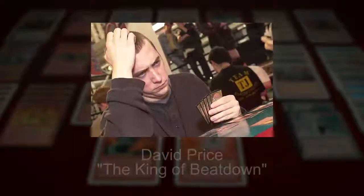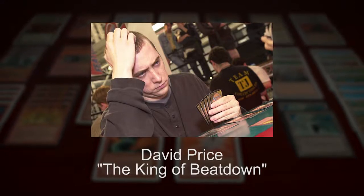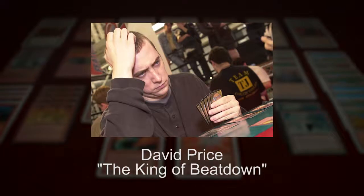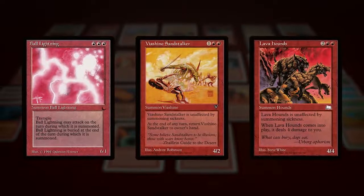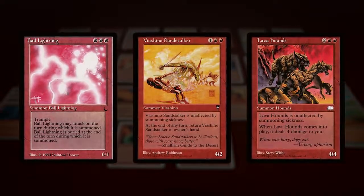In the summer of 1997, David Price, also known as the King of Beatdown, played his version of Sly called Dead Guy Red at US Nationals. The deck played similarly to traditional Sly decks, except it ran Fire Blast and creatures with Haste, like Ball Lightning, Bayashino Sandstalker, and Lava Hounds, for an even faster kill. Mainly due to a poor finish in the draft portion, David did not make top 8, but his red deck did go undefeated.